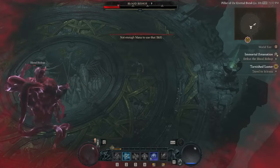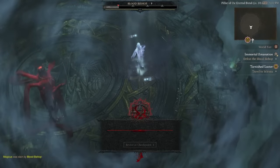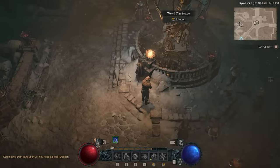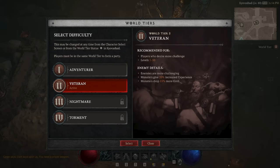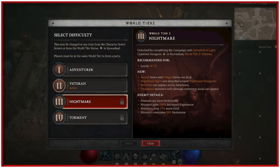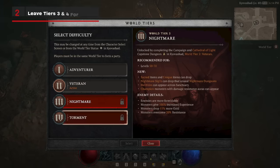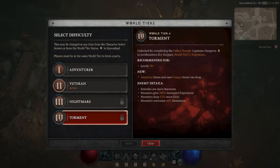Some bosses can be tough to deal with if you're not playing in co-op, but you can change your World Tier at the World Tier Statue in Kyovashad, or from the main menu if you want to get past a particularly annoying foe. World Tiers 3 and 4 are decidedly more difficult than the previous ones, but they can only be unlocked after you complete the main story and reach level 50 or higher. Consider these World Tiers if you want to continue leveling up your characters after the campaign is finished.